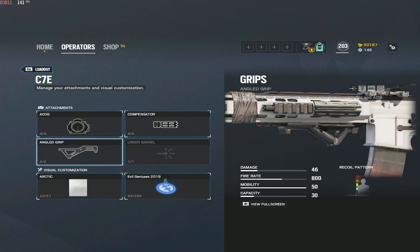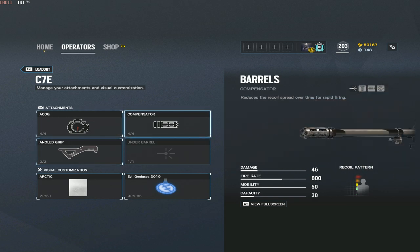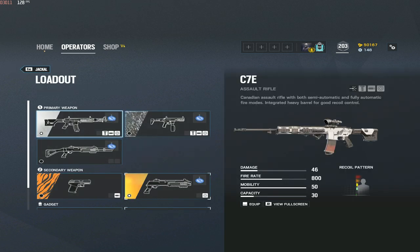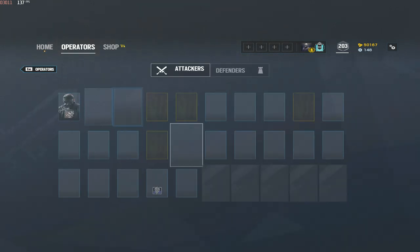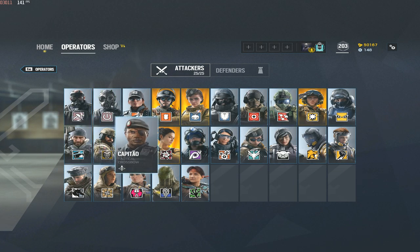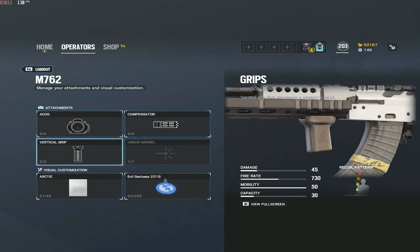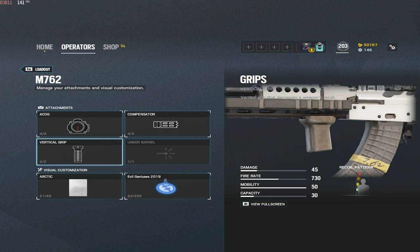For Jackal — this might surprise some of you — I actually use angled grip and compensator. The reason for angled grip is that when you're scanning and locate where enemies are, you can quickly aim in and flick to them since you might not always stay in the same spot. You don't want to be tunnel-visioned on one spot, so being able to quickly aim is valuable. For Zofia on attack: compensator, vertical grip.